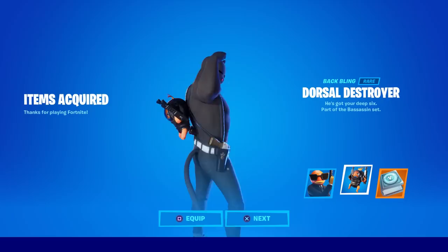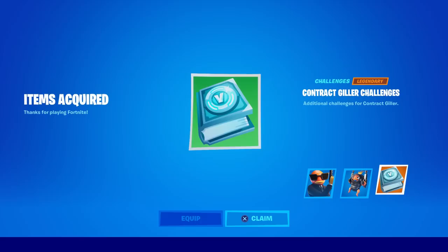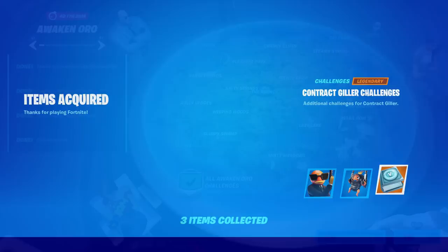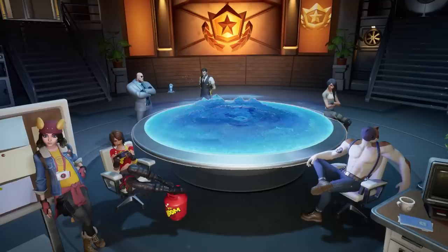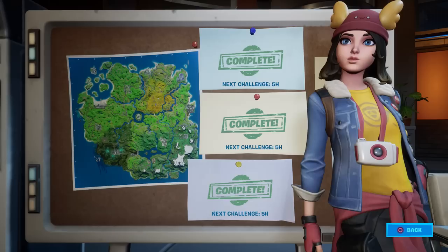There's the items acquired screen — same thing as we just saw. Meowsles looks pretty sweet with the baby on his back. I'm more interested in the challenges — do you have to do something special, or are they just daily challenges? Let's take a peek at the challenge table. They are Contract Giller — complete daily assignments. That's all they are. I don't even have any daily assignments right now.